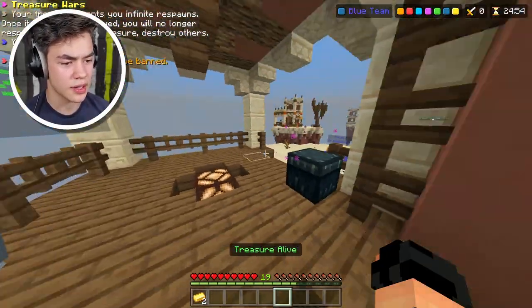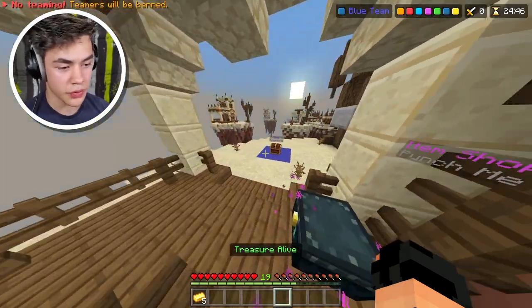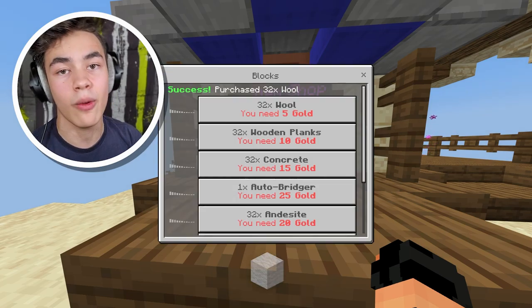For now, we just need to get some diamonds so we can upgrade our upgrade bot. We're probably gonna need a bunch of gold in this. First item of the game, we buy wool.